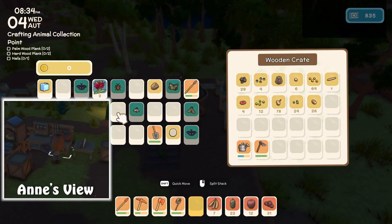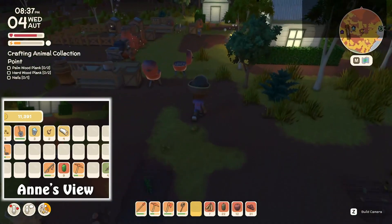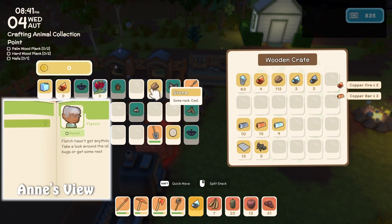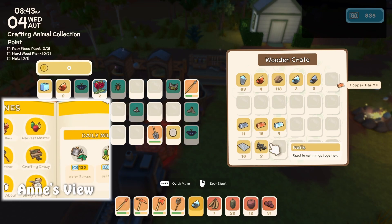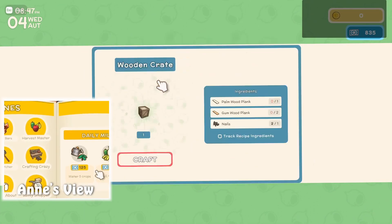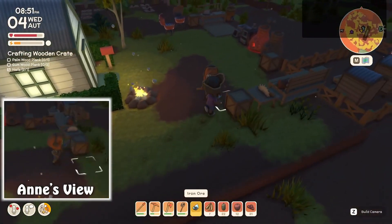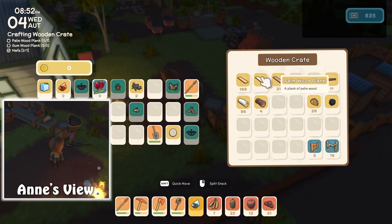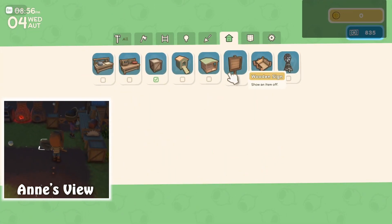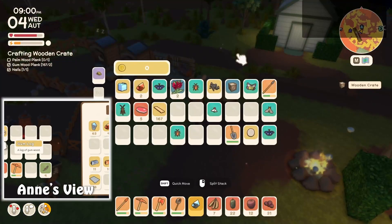Storage chest? You can't make those either? I might have to look up what it is that allows me to make that stuff. I thought that was one of the things at the very beginning of the game. Storage chest is some of these... I'm using our last palm wood plank. We'll have to make sure we get some palm. There — a storage chest.